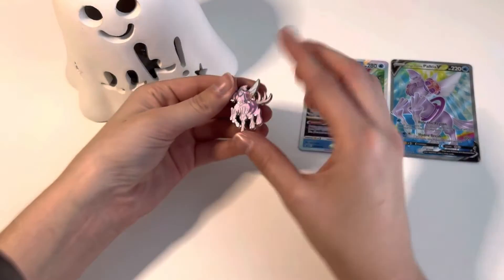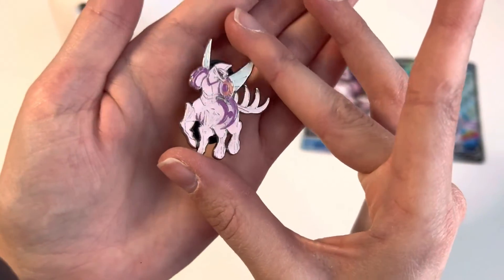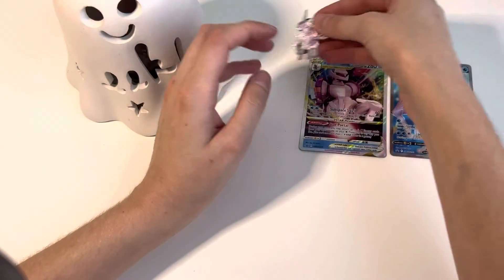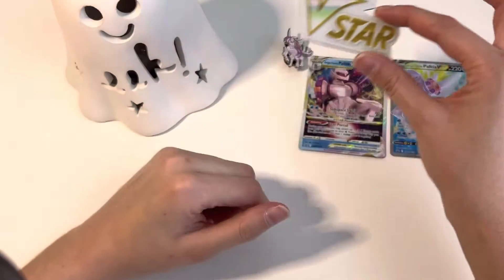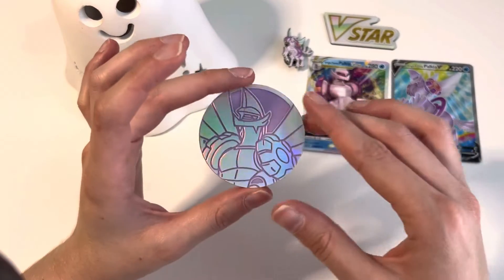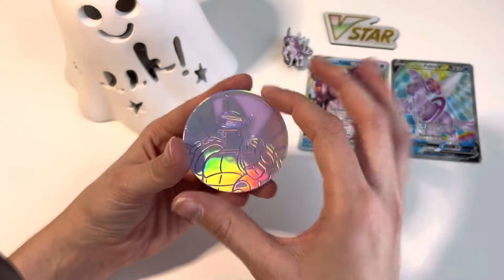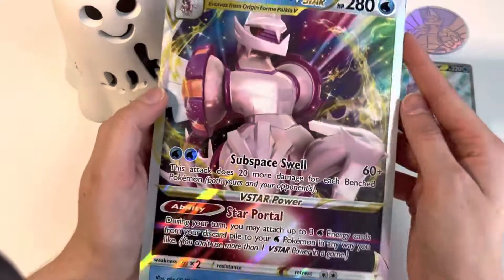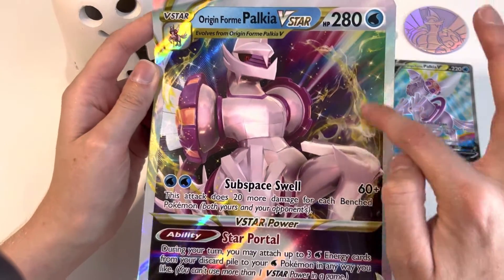And then it comes with a little pen. Let's see if I can focus that — that's actually a pretty nice pen. It has the two clasps in the back. The V-Star token — I'm collecting a whole bunch of these, for sure. And then we have the coin, which is like a light lavender with silver. So that's my Palkia corner. And then we also have the jumbo card — kind of like the little aura thing going on right there.